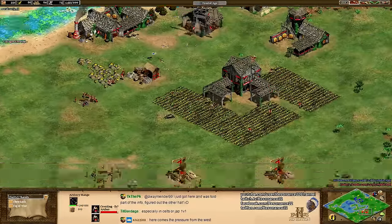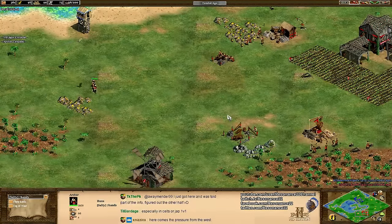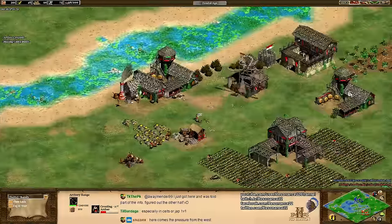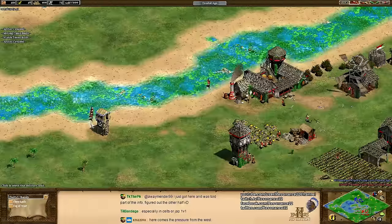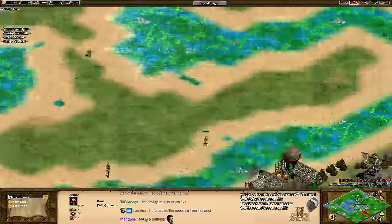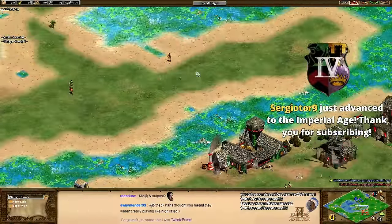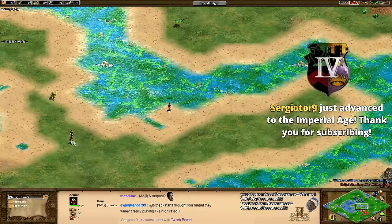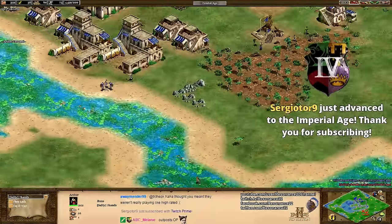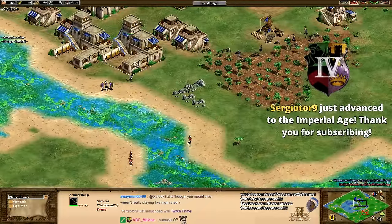If you're able to field out a large army of Elite Mamluks, you should just be able to mow down the Huns army — there's almost nothing the Huns can really do against Elite Mamluks. It's just that when we compare this to the Mayans versus Goths matchup, getting out Elite Mamluks is so much slower than Huskarls — it's unbelievable. This is a more different dynamic than one would expect, because Elite Mamluks are an Imperial Age and post-Imperial Age thing, whereas Huskarls can start beating down on the Mayans as early as the Castle Age.